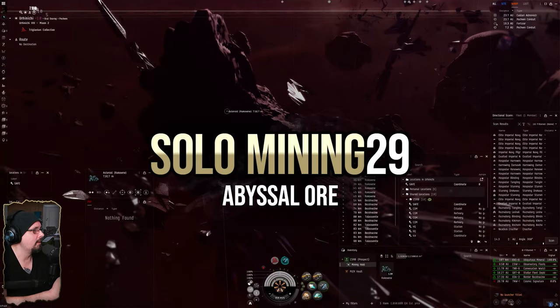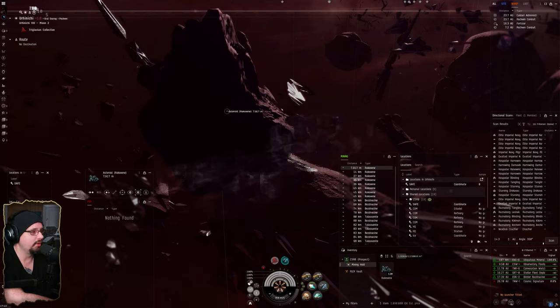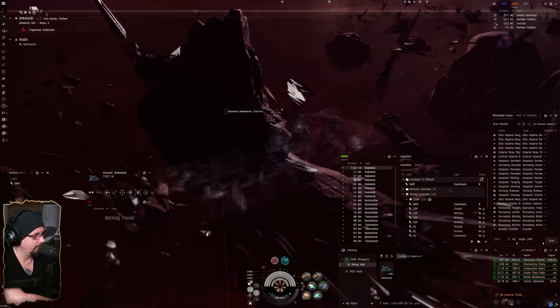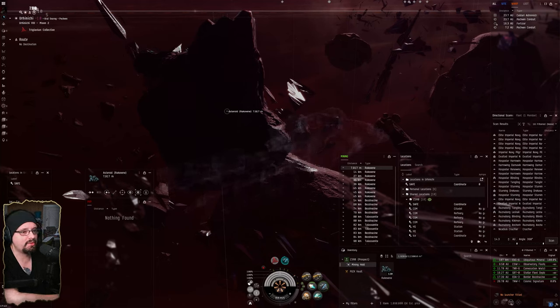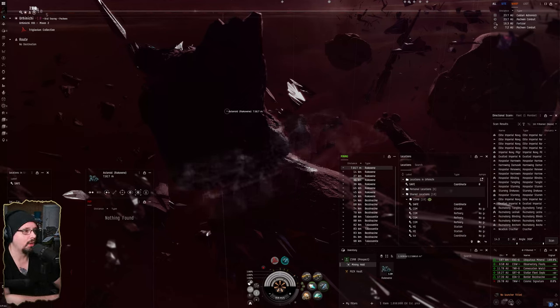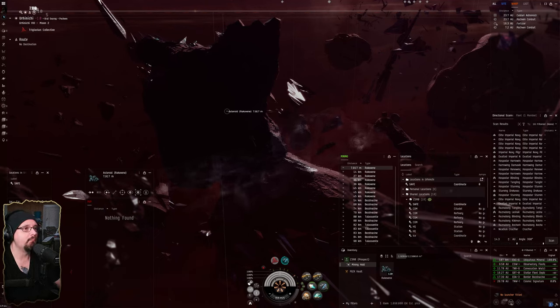Welcome back for another solo mining episode. This is going to go over isogen mining — we're in Pochven right now, Trig space. I'll be working on filling up the Prospect with Rakavin. Rakavin is one of the abyssal ores, and my first history with it was during the Invasion when these anomalies were in high-sec. We ended up building a lot of ships because of the isogen and zydrine you get from this stuff.